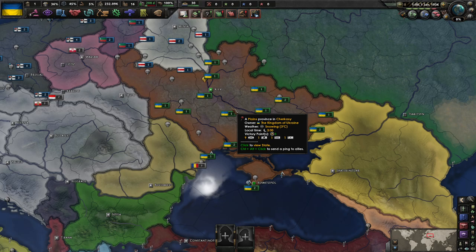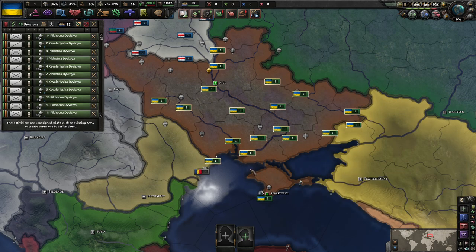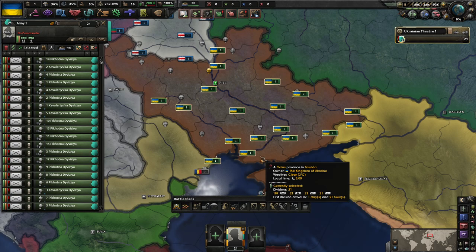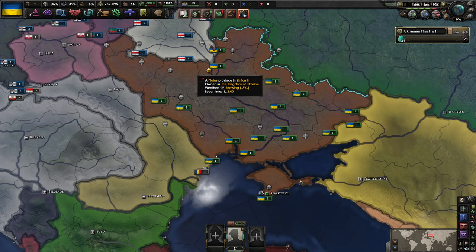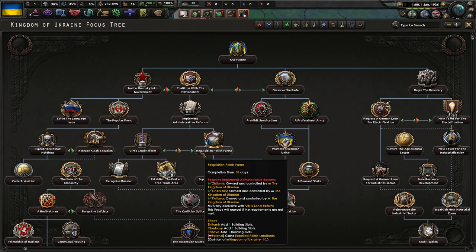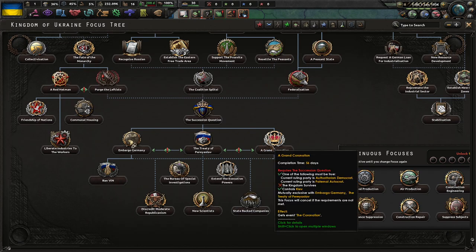Because, one, I don't think we've actually played a campaign where we've invaded Russia in a while. Maybe I'm completely mistaken, but it feels like it's been a while. Two, we've done the Socialist Ukraine, I want to say like three years ago. And National Populist Ukraine just gets you invaded by both Germany and Russia at the same time, which I don't think we would be able to succeed in. There's also the pro-Russia Ukraine that you can do, but we're not going to be doing that.